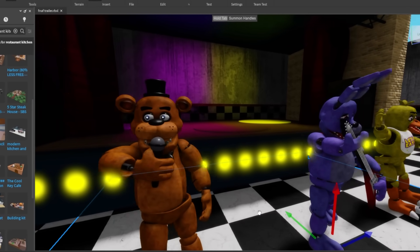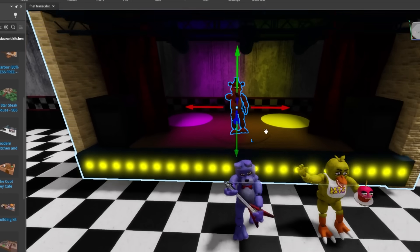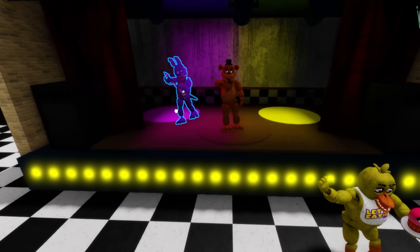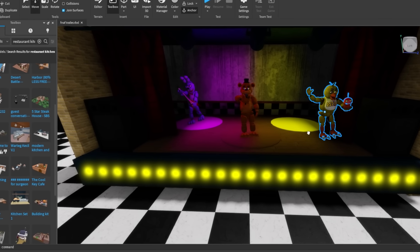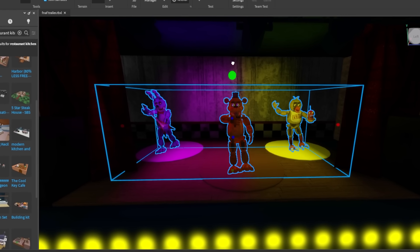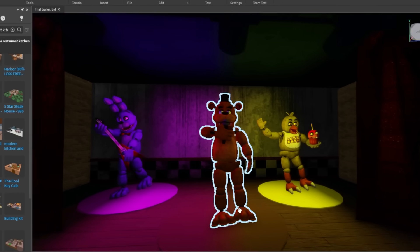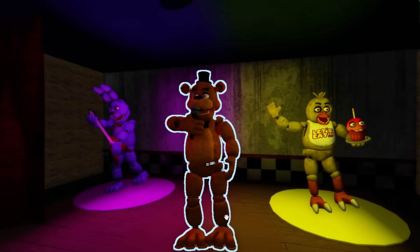Now it's time to place our animatronics in the restaurant, exactly as in the games: Freddy in the middle, Bonnie on the left side of the stage, and Chica on the right side of the stage. We can increase the size of the three a little bit because they are much smaller than normal. And look — this scene is exactly like the games and the FNAF movie!